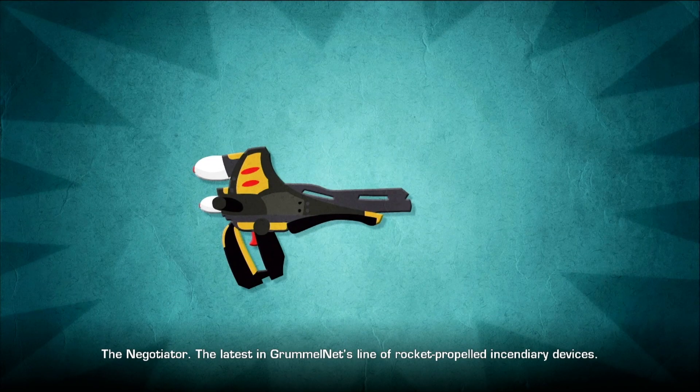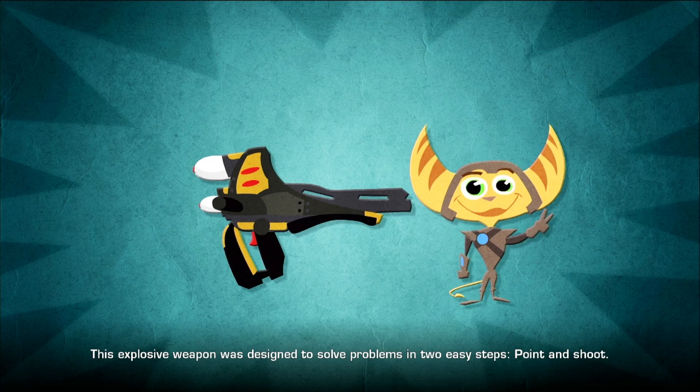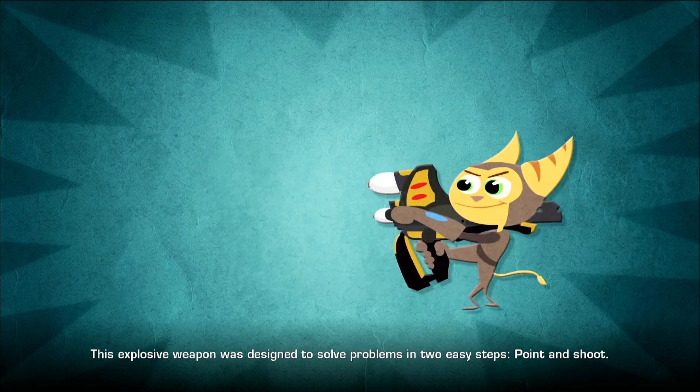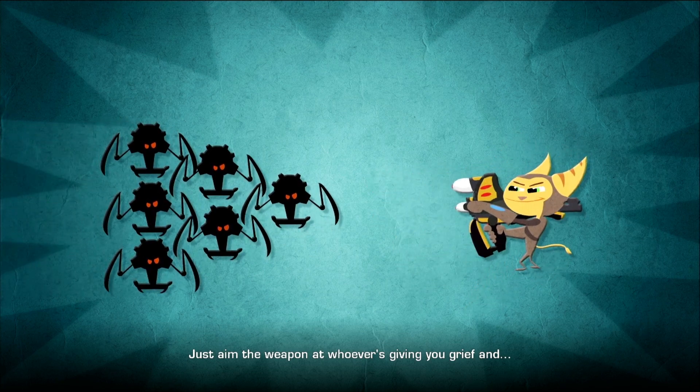The Negotiator — the latest in Grummelnet's line of rocket-propelled incendiary devices. This explosive weapon was designed to solve problems in two easy steps: point and shoot. Just aim the weapon at whoever's giving you grief and...